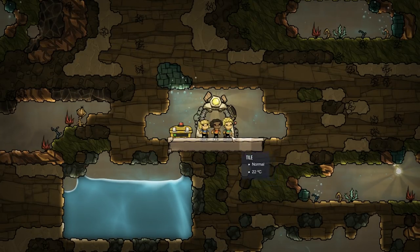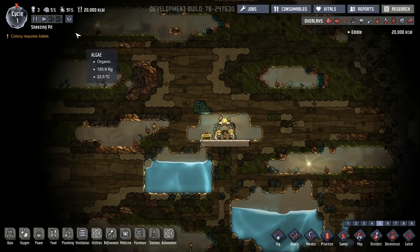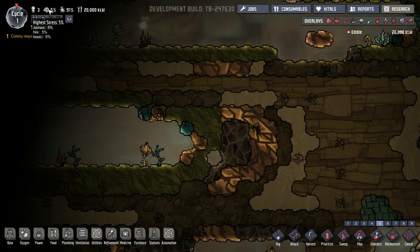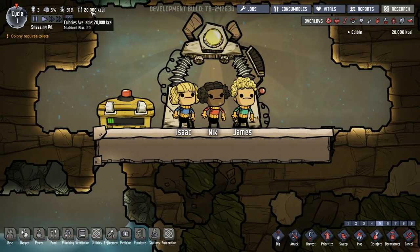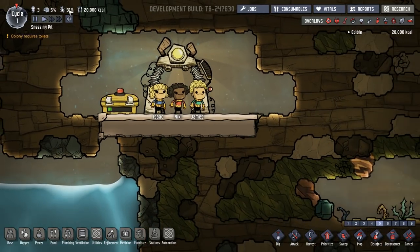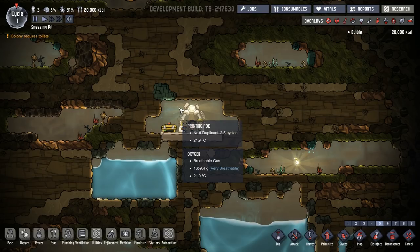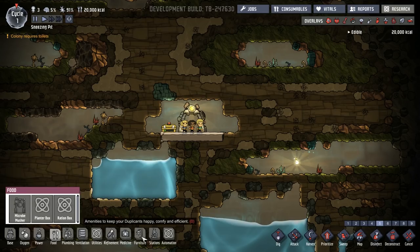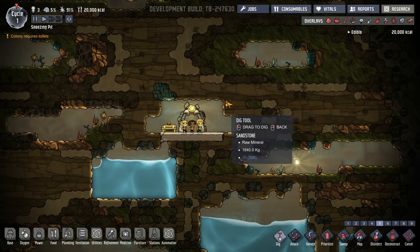Six minutes into the video and we are ready to go. For those who are new, this is Oxygen Not Included. We've got all our stats in the top left: three duplicants, stress level of five — everyone starts a little stressed arriving on a new alien planet. We've got 20,000 kilocalories of food in our ration box. Immune system is at 91% — they've added germs since I last played, and your colony can die quite quickly if you don't manage diseases. Bottom left is all of our building: base, oxygen, power, food, etc. This is where we craft everything, and on the bottom right we have all the action tools.